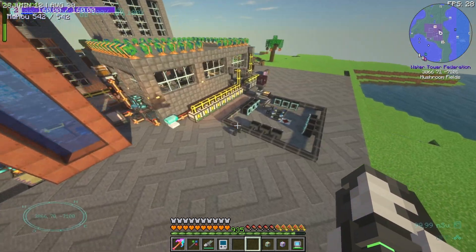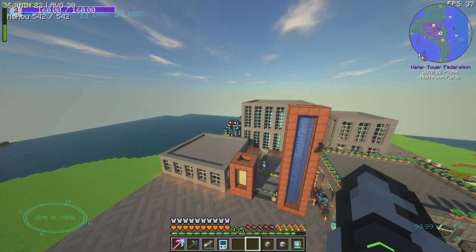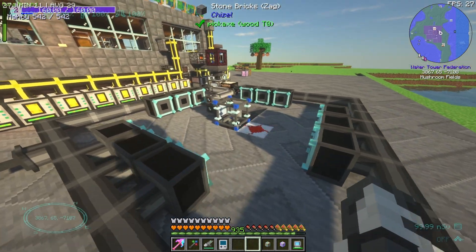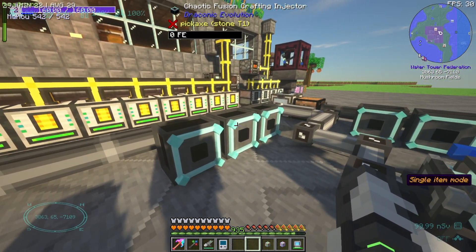This side of the place is pretty nice. The whole base is pretty clean. Over here we have the Fusion Crafting Core, set up with some crafting injectors. How's this been done? So these have been done with pipes, which I believe is transferring not only the items but also the energy — the universal pipes.